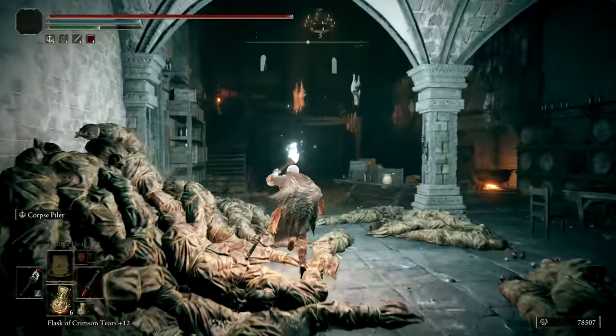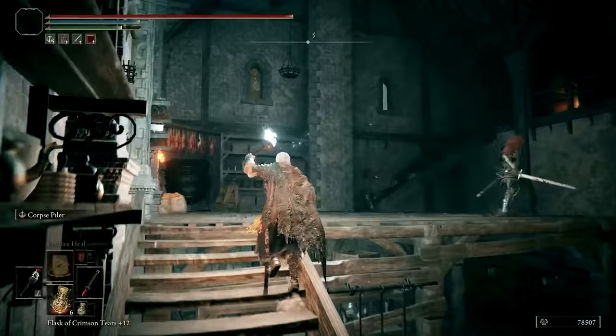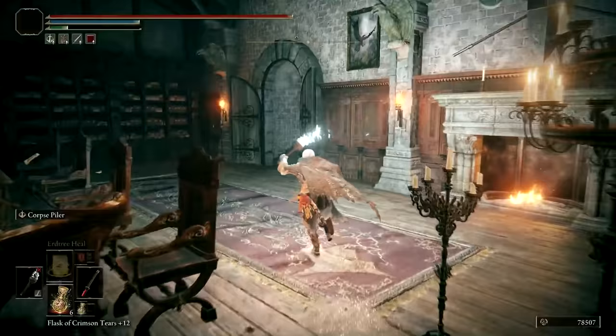There's a Grafted Scion that you can either fight or run past before continuing on your way. If you choose to explore this area, you can also find a Mimic's Veil along with a Crimson Hood, which is identical to the one worn by Roderica and increases vigor by one point.